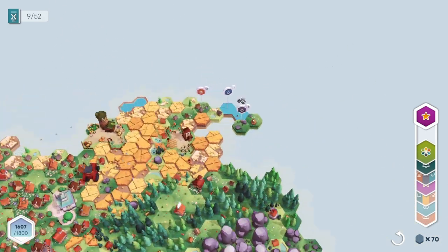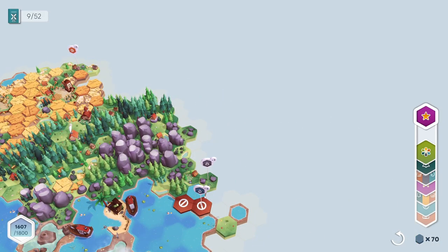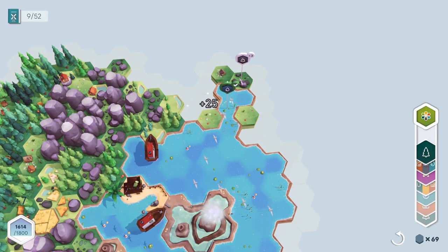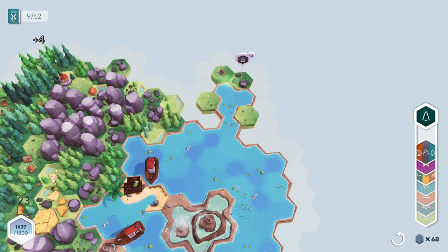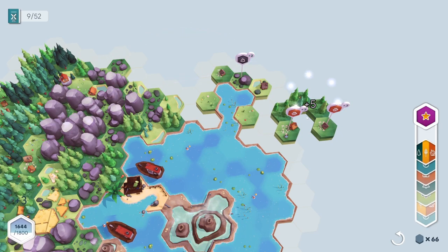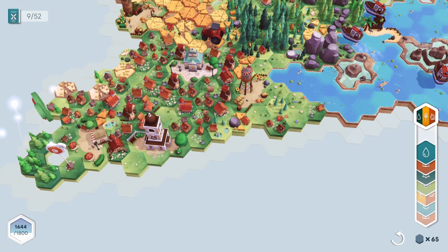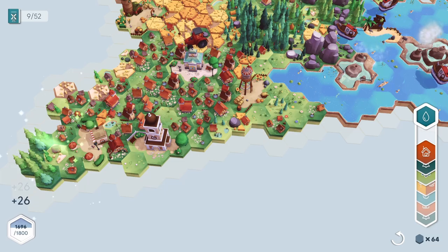We have trees — this time we have both rocks and water, which is an interesting mix. Let's put this here. I'm gonna zoom in slightly and put the flowers here to complete that water. I've got some rocks — we need three rocks, there's one. We need housing this time. If we can put this here, there's one down. We have another house. That's cool.